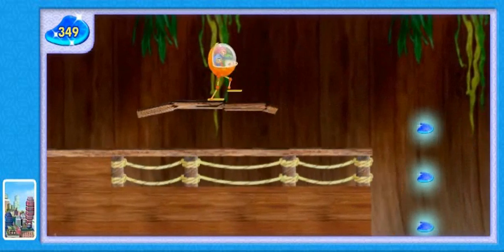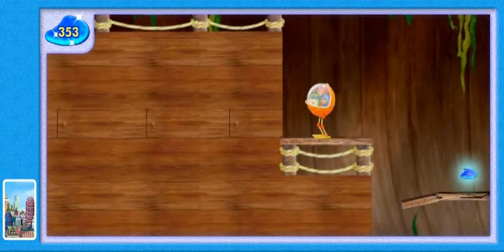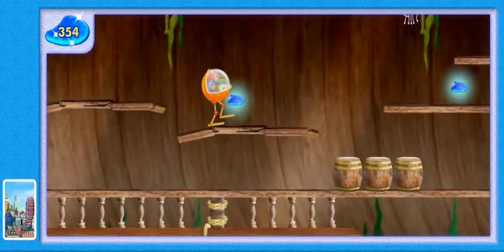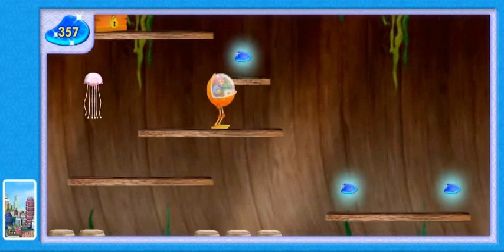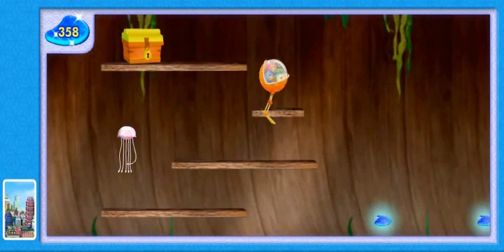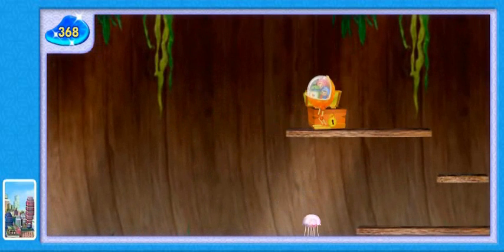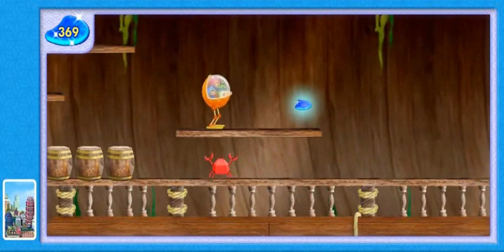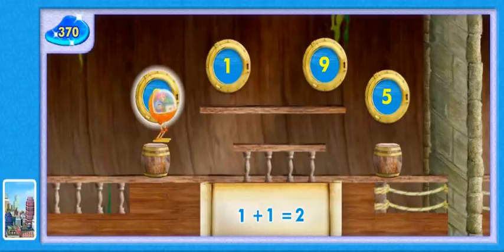That platform is crumbling! We'd better not stand on it for too long. Open the treasure chest for extra scales. Stay away from that robot crab, Umi friend, or you'll lose a blue scale. Yahoo! Extra scales! Great gigabytes! Another Squiddy wall! Luckily, we have a math message. Yes! You found the right number! One plus one equals two!